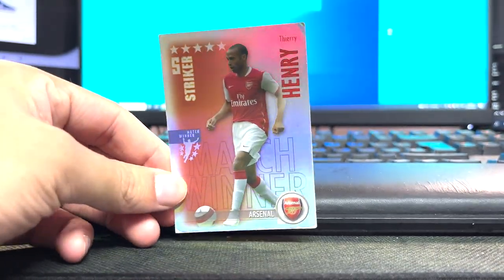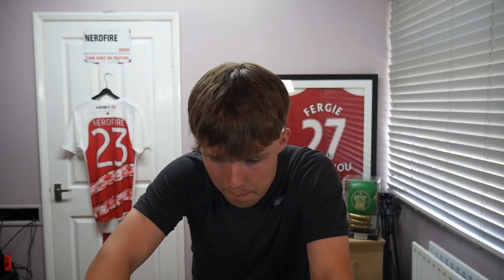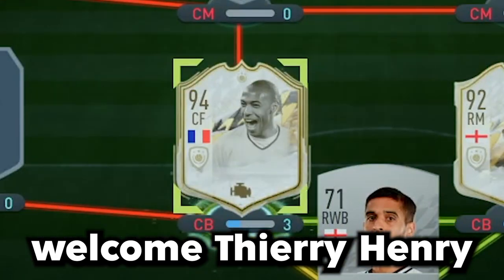Player number four for the retro football card team — where's our Ronaldo? Here we go, next player. I've just seen who it is — upside down, it is Thierry Henry. Look at this retro Henry card! That means Henry's in our team. That is a good partnership to have with Robbie Keane — Henry and Keane. Welcome Thierry Henry to the team.